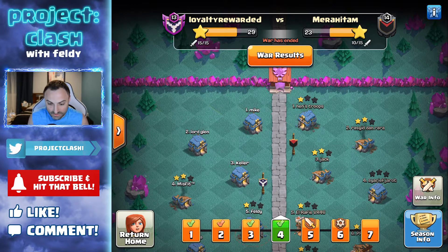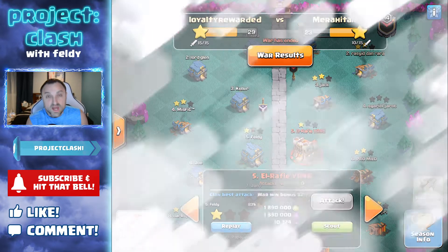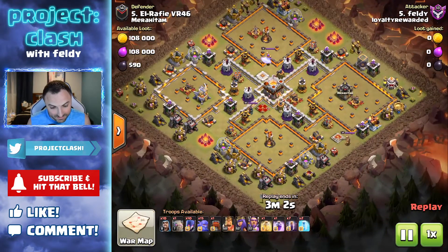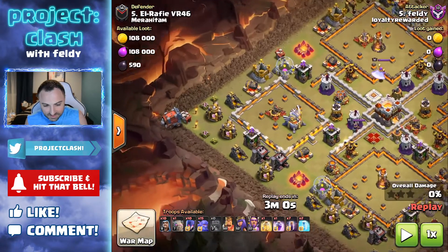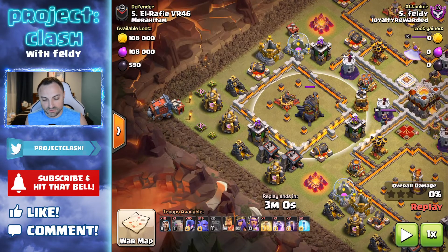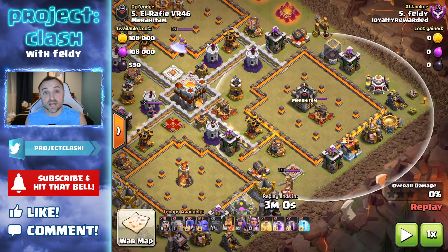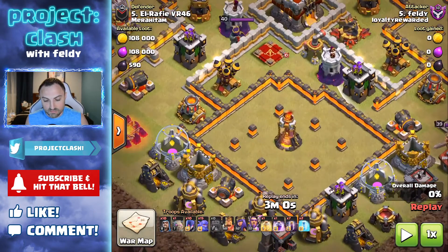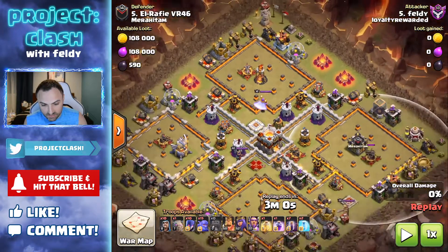I have an attack style I really wanted to share because I didn't know this until I did it. I got a one-star — not a 99% one-star, luckily. Here was my breakdown: I'm going to drop the siege machine on the left, place some bat spells by the eagle artillery, some bat spells by the clan castle and the expo, and then place the remaining bat spells on this inferno to take it out.